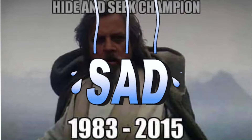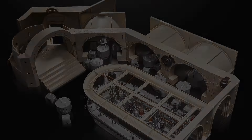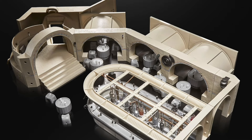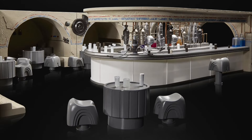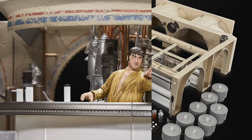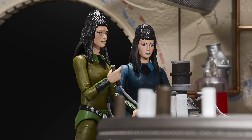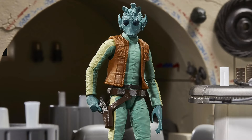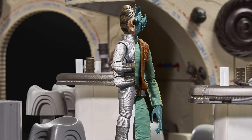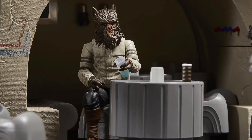Now on to Star Wars — the Vintage Collection Mos Eisley Cantina HasLab is going to end on July 8th of 2024. Get it if you want it. Standard is $400, Deluxe is $500. It needs 8,000 backers and it's pretty much almost there. There's a bunch of tier unlocks if you get more backers. This is pretty cool looking.